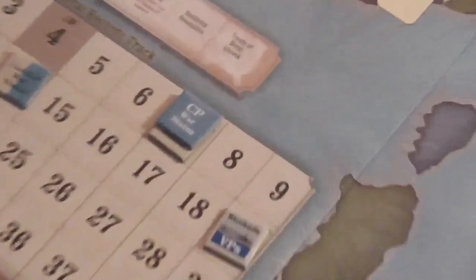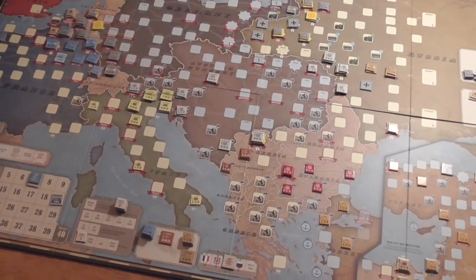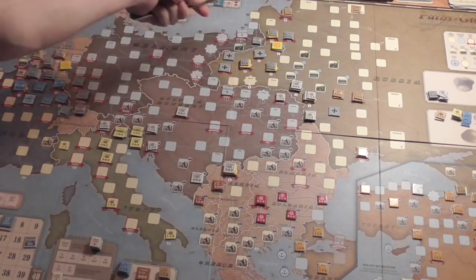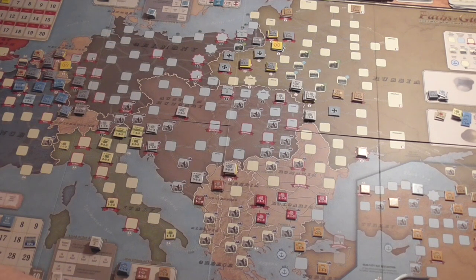Now the Central Powers only need one more victory point from anywhere on the map. There are three VP bases left in Russia. In the Near East, Baku — very unlikely. Italy — you have to break through the Italian line before you can get to any there. The western front is pretty heavily guarded. The last point could come from a card, or they could go for Peace Terms — though in the winter turns the Blockade is going to reduce by one. Could be the best bet for them, but it's always risky because you could end up losing one. Where that last victory point is going to come from, I'm not sure.